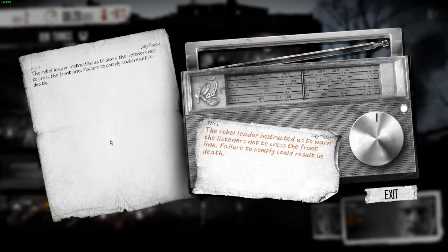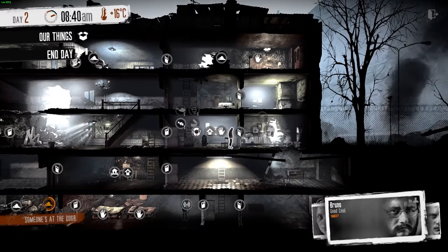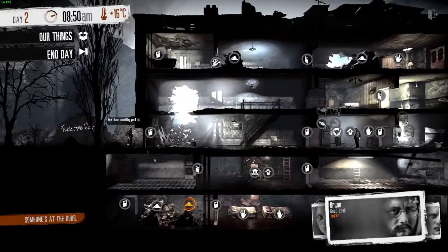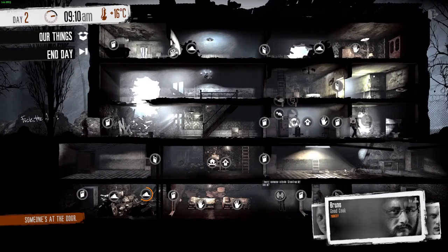The radio reports: the rebel leader instructed listeners not to cross the front line - to comply could result in death. Obviously the war is still going on full force. Oh, someone's at the door! Katia go up there - Bruno you take over her job. Katia is going to be the bargainer here, she's the merchant and trader.